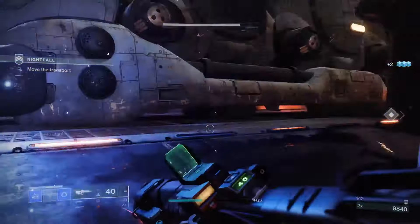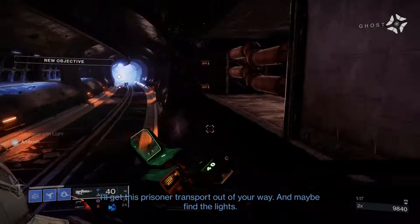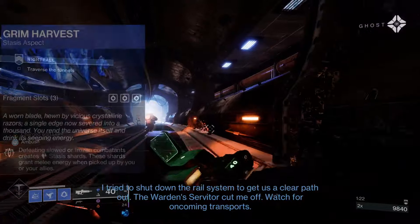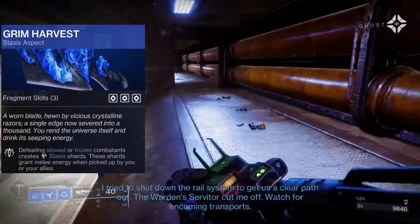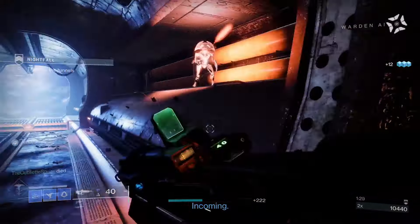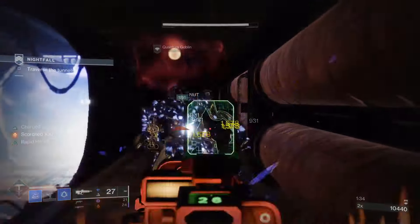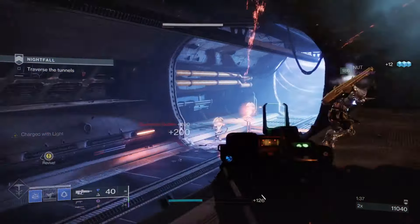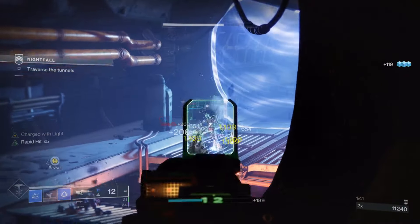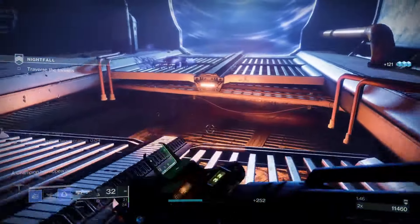The whole purpose of this build is to reduce that cooldown gap as much as we can, getting our grenades back a lot faster. The first aspect is Grim Harvest: defeating slowed or frozen combatants creates Stasis shards, which grant melee energy when picked up by you or allies. This will be very handy with the mods we'll cover later, as we'll be making Stasis shards constantly between throwing grenades and throwing our Withering Blade melee into crowds of enemies, slowing and defeating them.